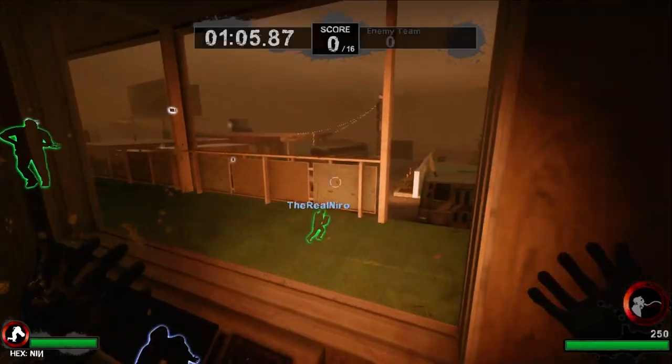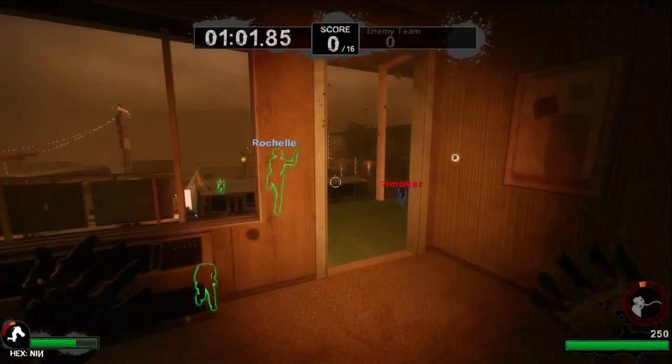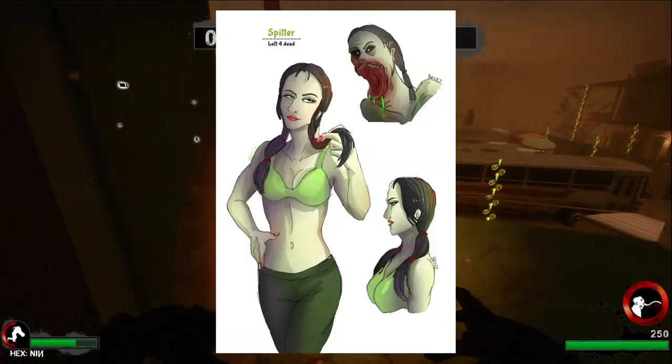How's it going everyone, and welcome back to another Left 4 Dead 2 Character Files. For today's episode, we're going to be taking a look at the raunchiest special infected in Left 4 Dead 2, the Spitter.